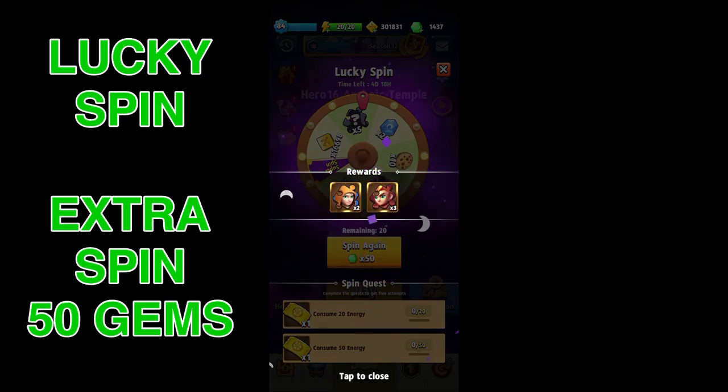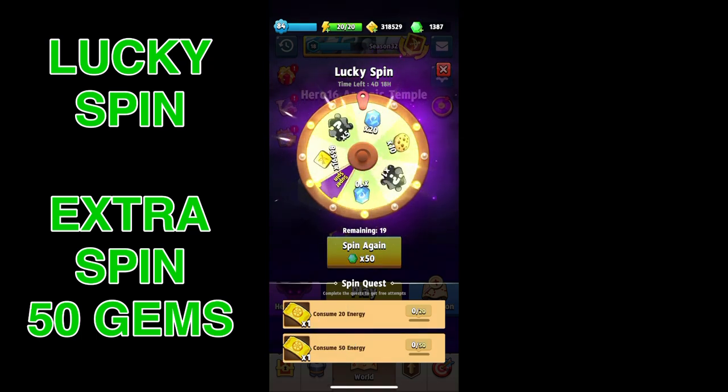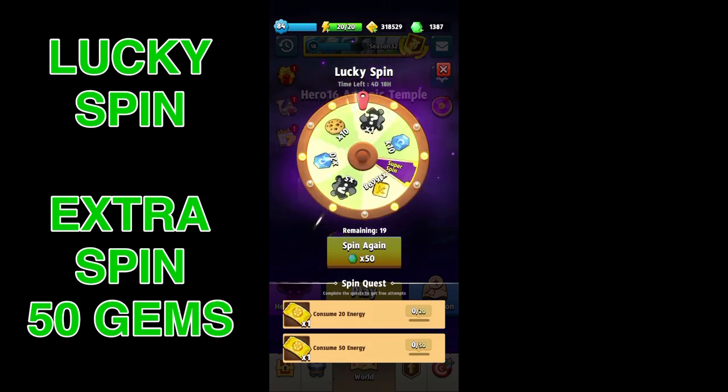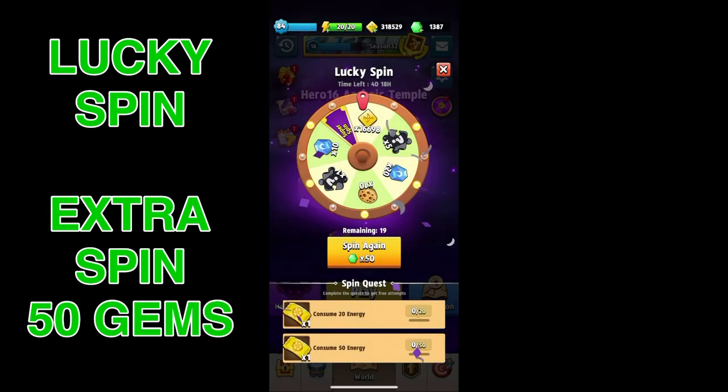This is a nice little feature to have added, but let's talk about the Super Spin once you see it. Spending 50 gems doesn't seem like much, but what we have to remember is to think of every single gem as one penny. So we're using 50 cents every time, and this can add up pretty quickly, especially once we get into the Super Spin.